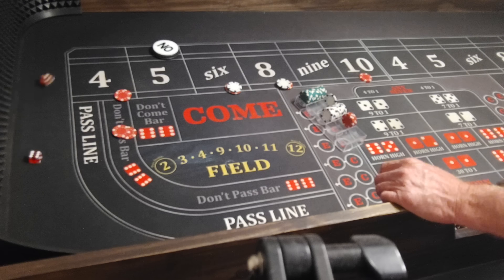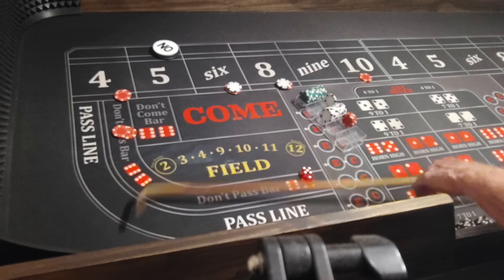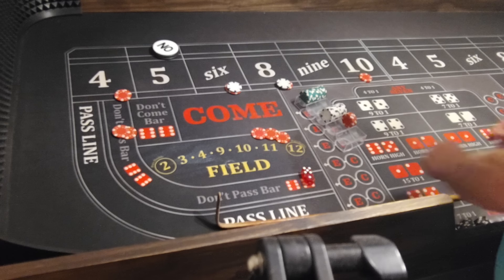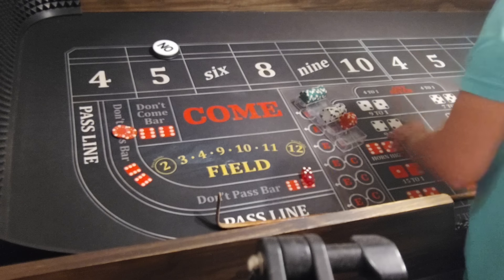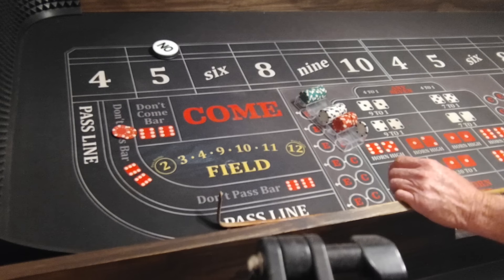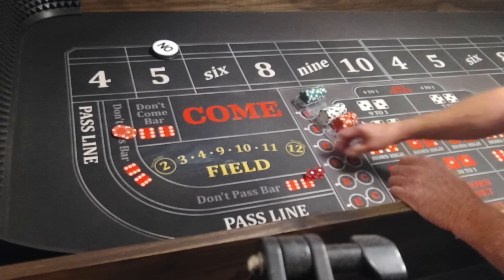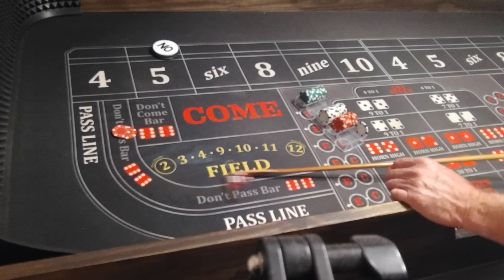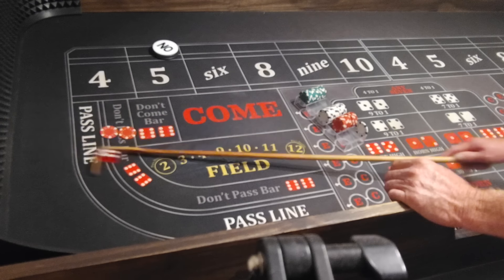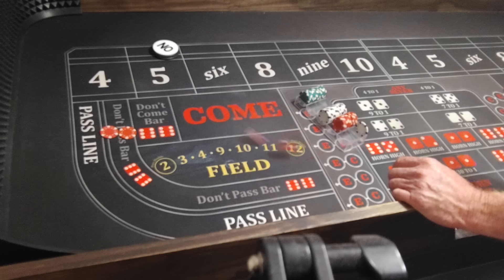Here we go. There's another midnight. There's a 5, 1, 6 — paid $15. We'll play the 5 out against the 7. 6, 4, 10 — Big Ben. Snake eyes, no deal. Horn number — 4, 10 — back-to-back hardways. 6, 2, 8; 5, 4, 9. 2, 1, 3 right after that 9 — there's that horn. There's that 7 — won $10.